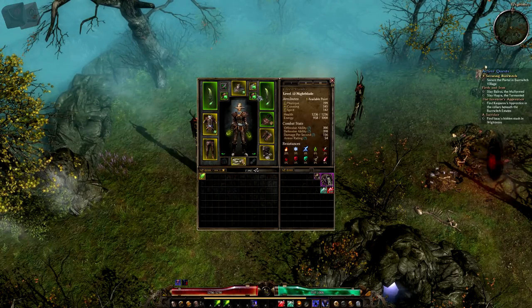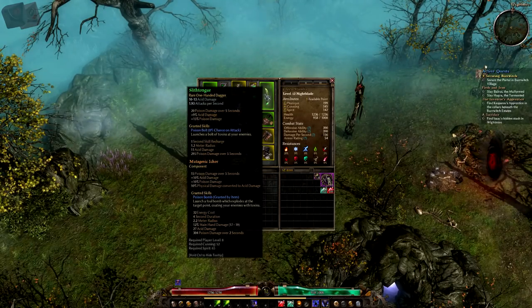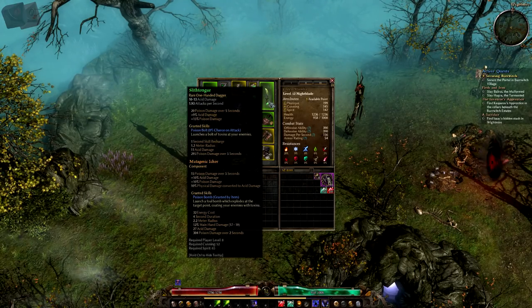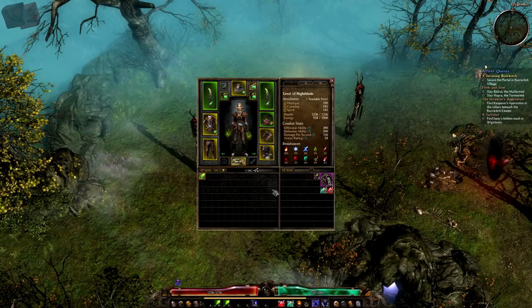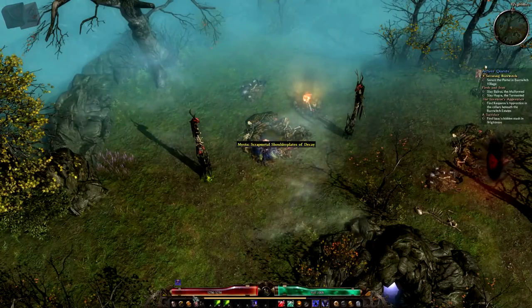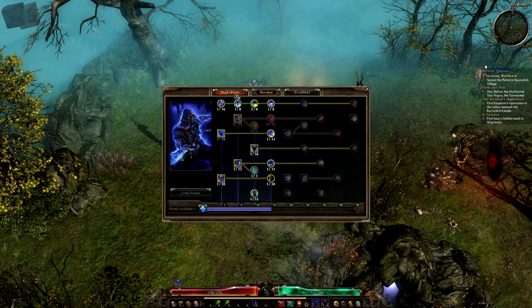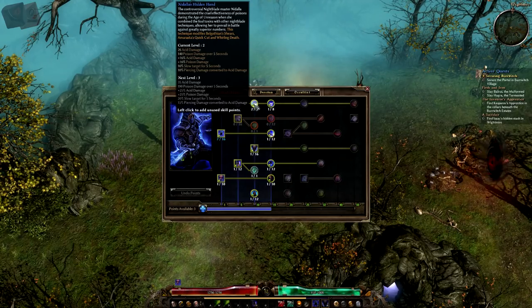I said I was going to go back and get another one of the Swift Tongue daggers and I went ahead and did it and I'm happy I did. I went ahead and got the Mutagenic Icor on both. So I've got, you know, it's really nice the amount of poison damage I can do. It's just that next hit of poison damage that I really like. I already picked a Cultus — I don't want to put any points into it yet. I want to add points to my poison damage.